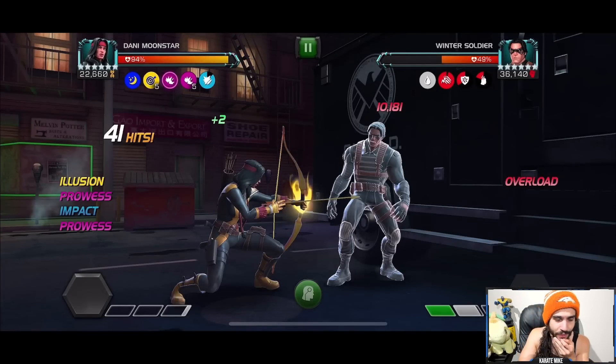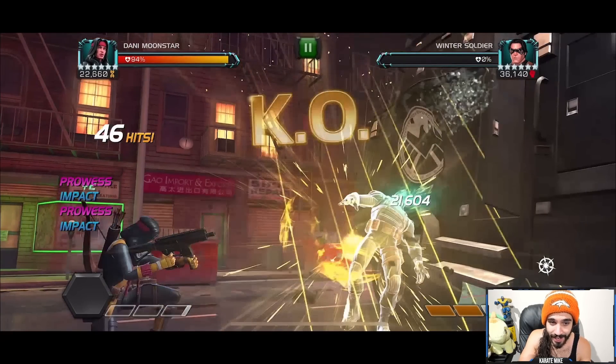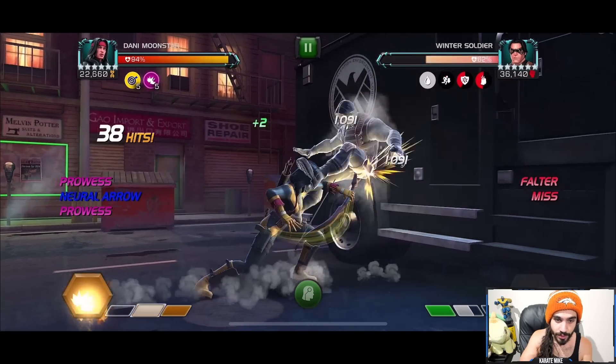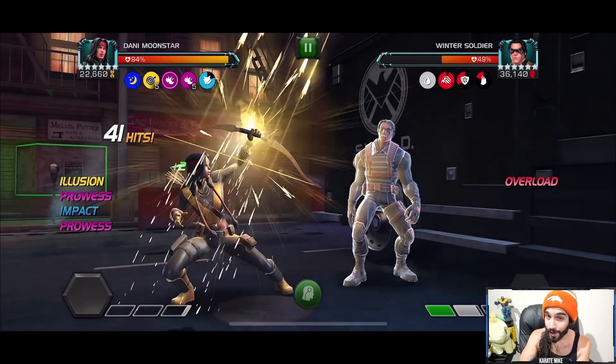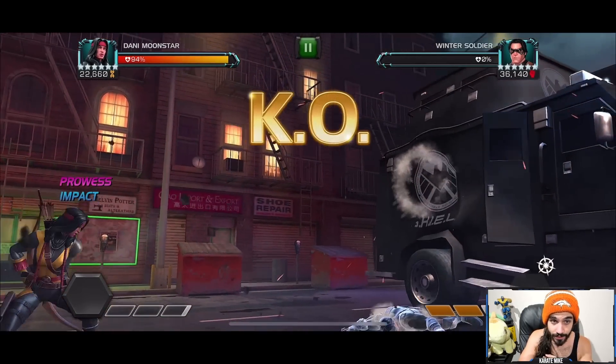Winter Soldier had about 190,000 health. Even without getting the extra burst damage from the overload on the last hit, we'd end up with five neural shock debuffs — probably around 245k in about 50 seconds, which is really not too bad. Watch the Special 2: the falter is active, we use the special attack, five prowess buffs convert to prowess passives, the falter is paused, and then we hit him five times — boom, he's just gone.